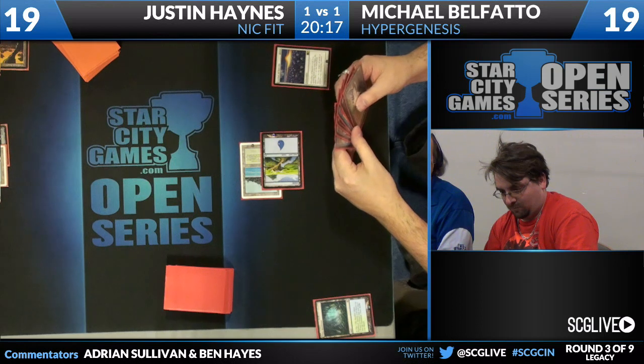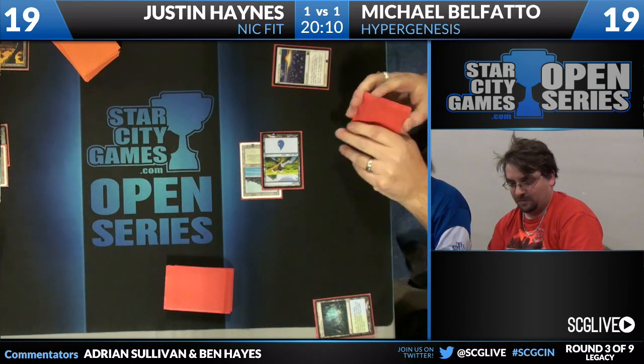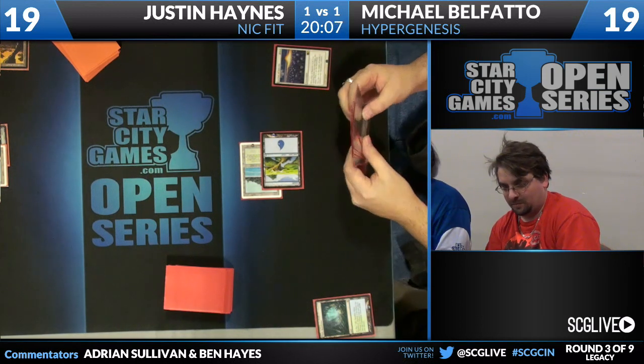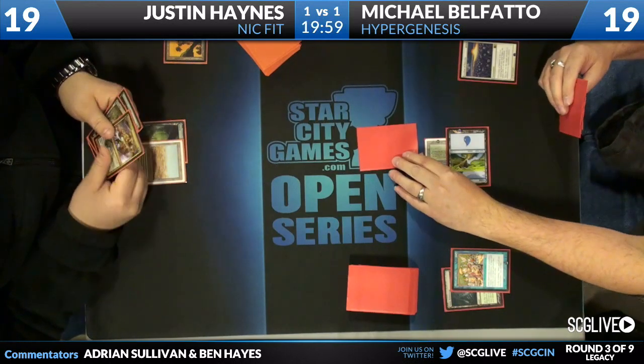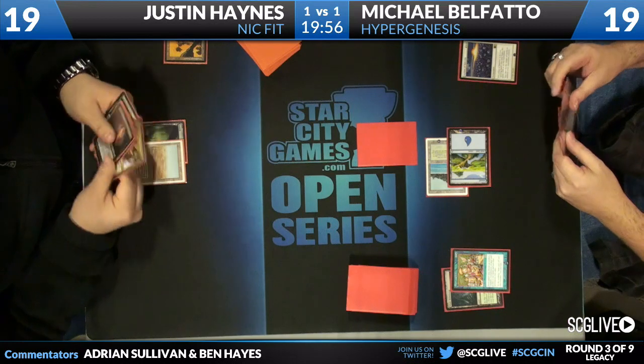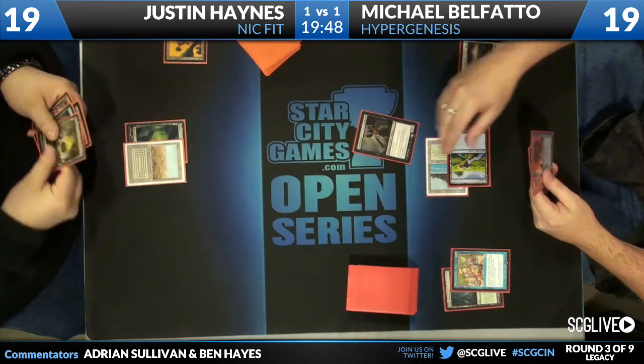Michael making two mana. Looks like he has an Elvish Spirit Guide, which he can remove from his hand to produce a green mana. He has a Force of Will. If he does have a Cascade card, we could see a Show and Tell — or just a Show and Tell. Let's figure out what we're choosing. Green Sun's Zenith drawn by Justin, which he cannot put into play with Show and Tell. He doesn't even bother looking. Michael Belfato wants us all to know he really had it. And we see a Griselbrand come down and finish that matchup. That was a quick Game 3. Hyper Genesis — one of those decks that I know I was really impressed by at the Star City Games Open Series event in Madison, Wisconsin, where I'm from.